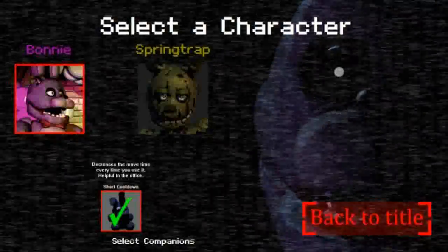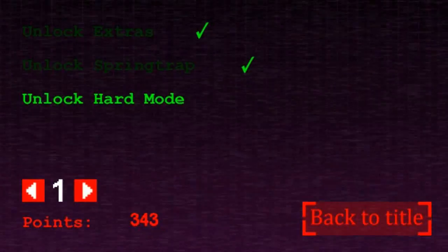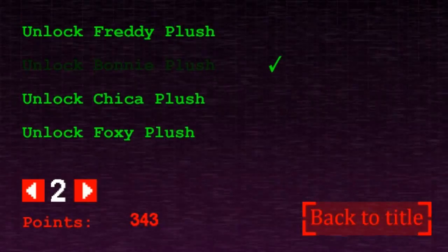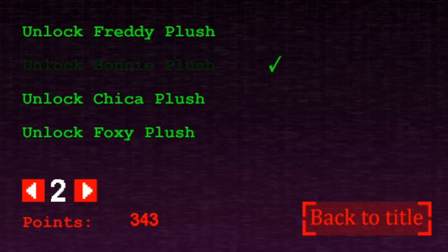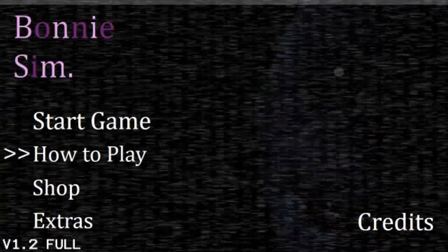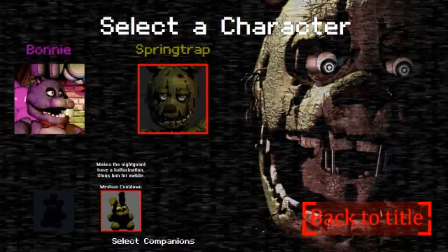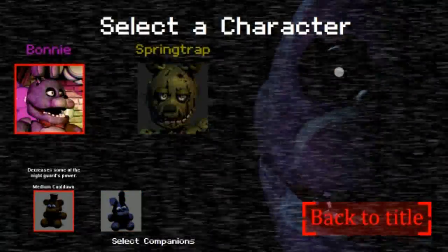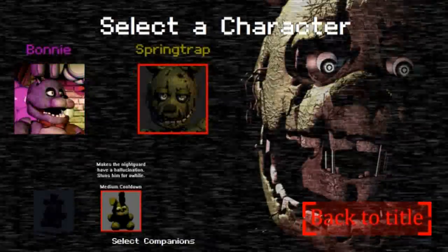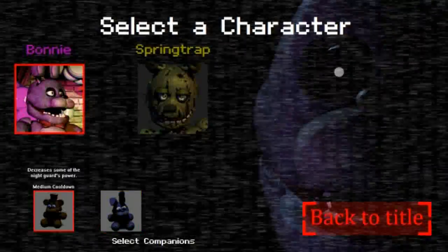Let's hit this one this time. Let's play some more. Shopping. Ooh, I have enough to buy one. Who should I buy? Foxy will be the last one, I think, because he's got the most. So I'm gonna buy Freddy. Ready for Freddy? Medium cooldown. Decreases some of the night guard's power. Decreases the move time every time. Makes the night guard have a malfunction. Stuns him for a while.